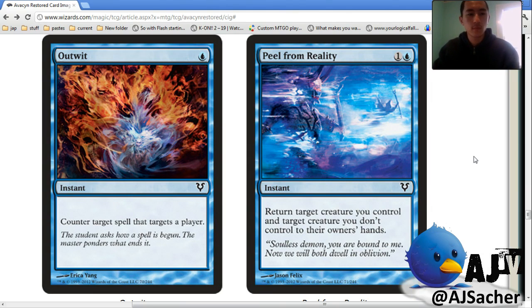Decks are better at protecting their guys than killing other guys — does that make sense? And this makes that sort of aura we saw earlier worse maybe, if there's good bounce.